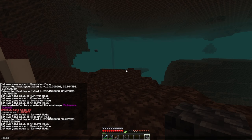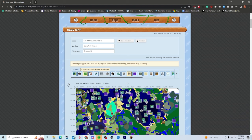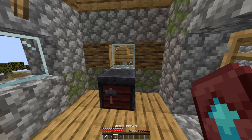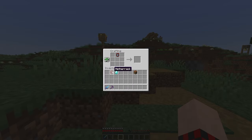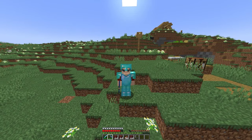An even easier way to find a bastion is by using slash seed in your world, copying that seed, and heading to the Chunkbase website (linked in the description). Enter your seed, set the correct version (Java or Bedrock), and navigate to the nether — it will show all structures there. Look for piglin icons with a treasure chest, which indicate the treasure room. Once you get a smithing template, save it since each one has only one use, but you can duplicate them with seven extra diamonds each.